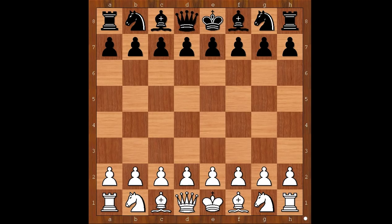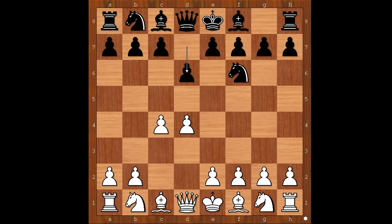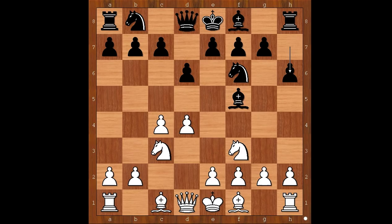Let's look at this game. The legend Ernst Grunfeld had white pieces and he started with d4. Richard Retti played knight to f6, c4, d6, knight to f3, bishop to f5, knight to c3, h6, g3, c6. What is this funny opening called? It's called the Old Indian Defense.